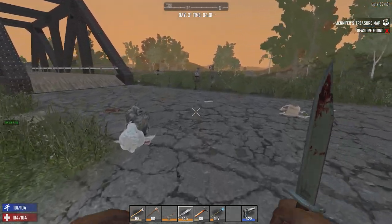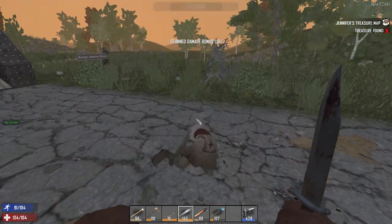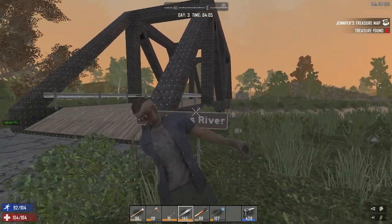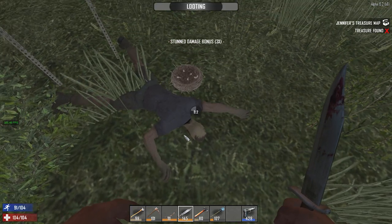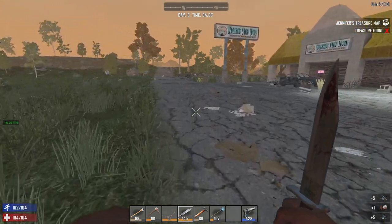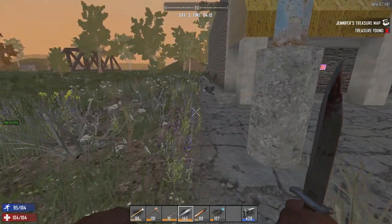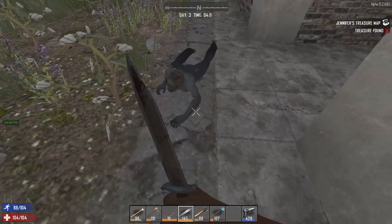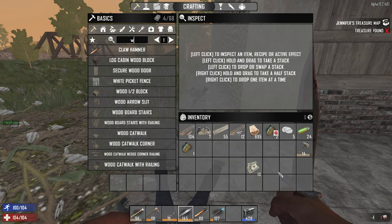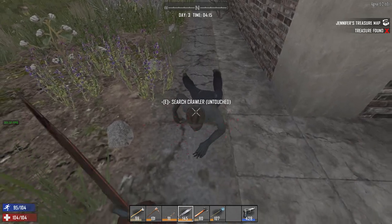One thing I really noticed on day 2 of my Alpha 15 playthrough was the much higher frequency of Screamer zombies. In Alpha 19, I can use an auger all night long and maybe one Screamer will spawn, but in Alpha 15 it was as simple as using your campfire for too long. Heat seems to be largely less of a prevalent issue in Alpha 19, meaning that having a defensible base outside of Horde Night is largely not needed.